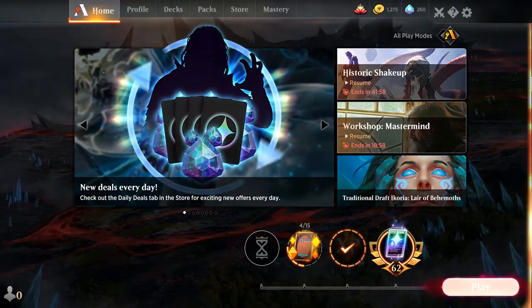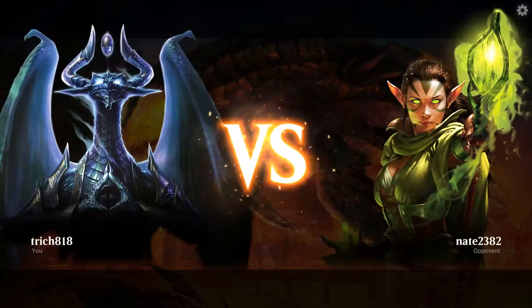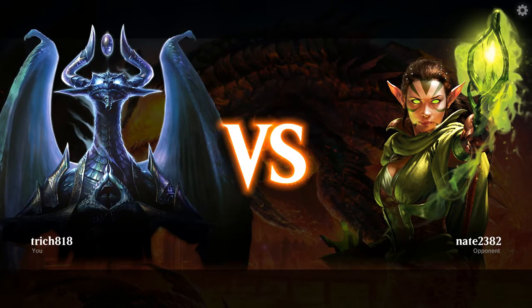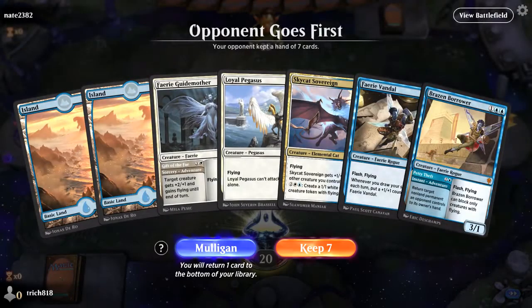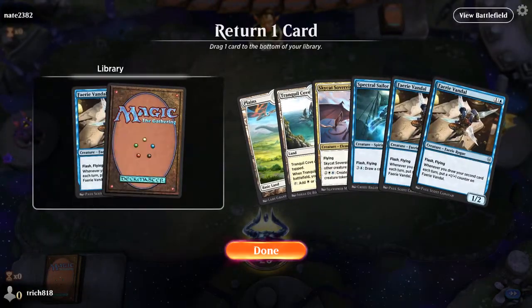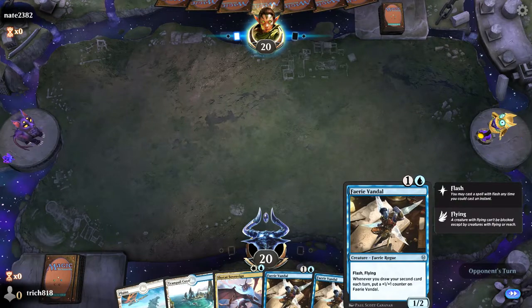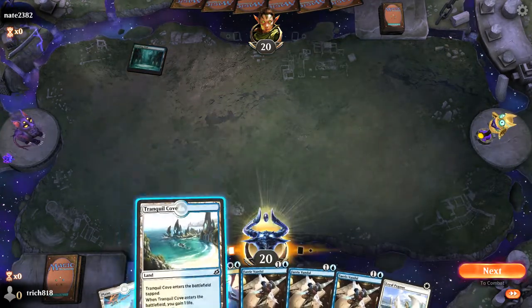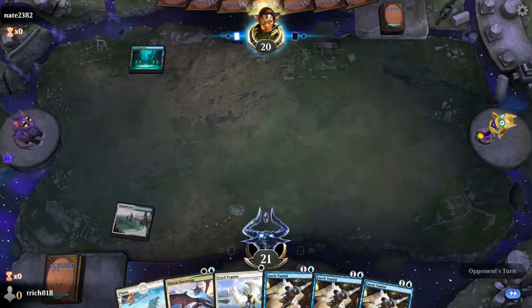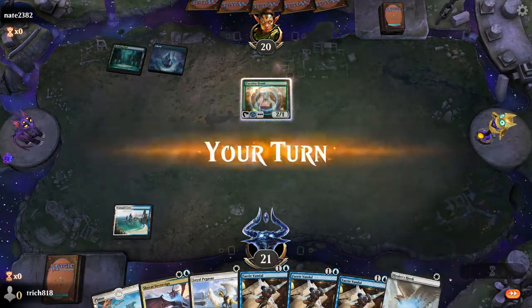Looking real dark outside. Really hoping to get this in before the power cuts out and I lose internet. If that happens, you guys probably won't see this video. Why can't one of those else just be white? We'll pitch the Spectral Sailor. Oh, you know what? This isn't the one that draws a card on enter. I really need to start reading the cards. That's twice back to back, but I messed that up — that's on me.